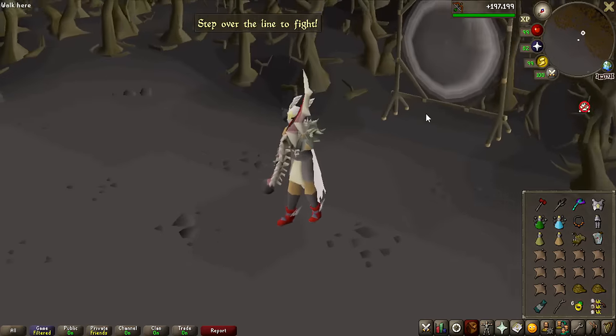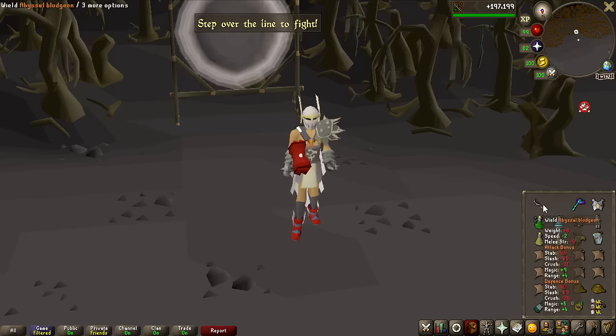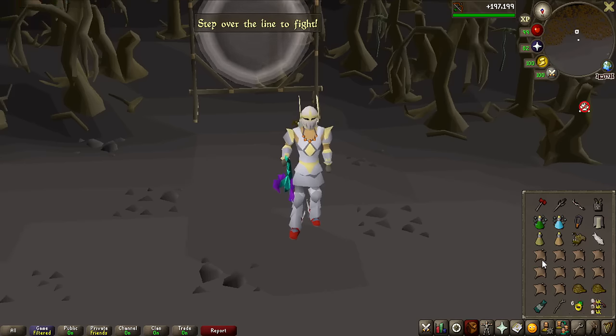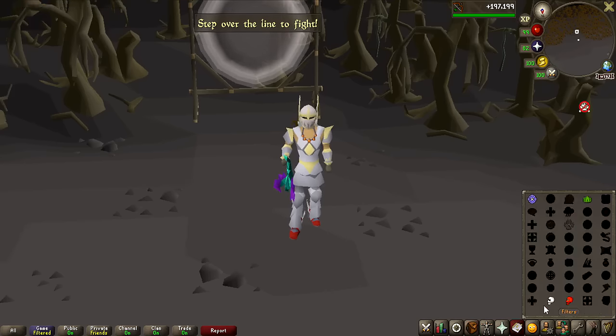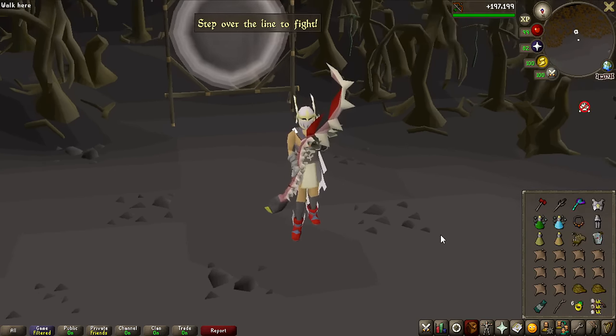Here is the setup. I'm going to be using a crush weapon, the Abyssal Bludgeon — all within my price range, as I am not a very rich player, but hopefully with this series I'll make some profits. I have the Dragon Warhammer and Avernic Defender for the special attack, and Armadyl with Blowpipe for the second phase of the Calphite Queen. I'm also bringing a Rune Pouch with Vengeance, which is very useful in the last phase where hits can go very high in damage.